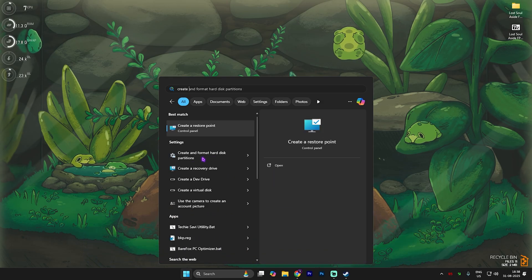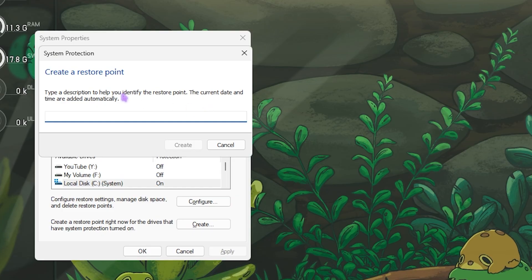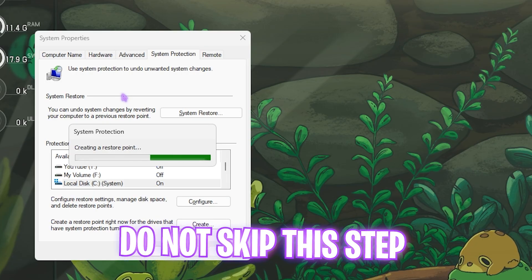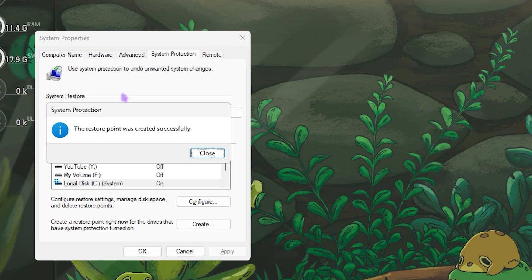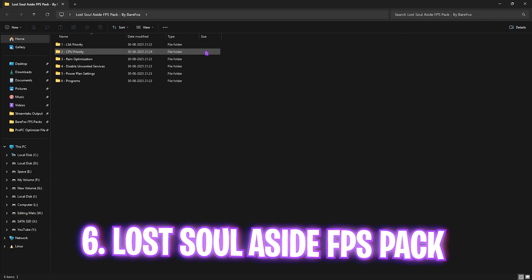Next step is creating a restore point. Press the Windows key, search for Create a Restore Point, and press Enter to open System Properties. Select your Local Disk C, click Create, type in 'Lost Soul Aside,' and press Enter. I highly recommend not skipping this step — it allows you to restore all settings back to normal without any data loss. Once done, close System Properties.